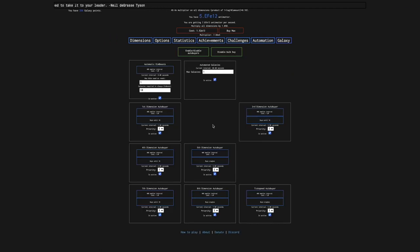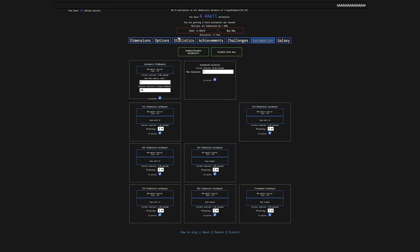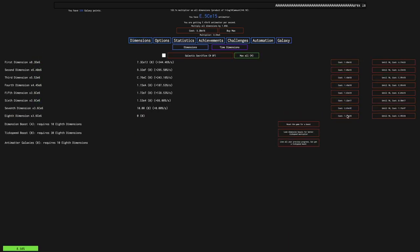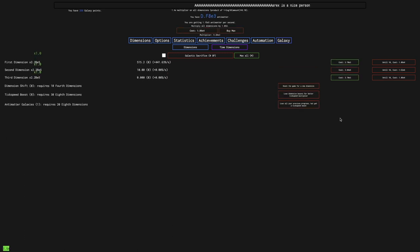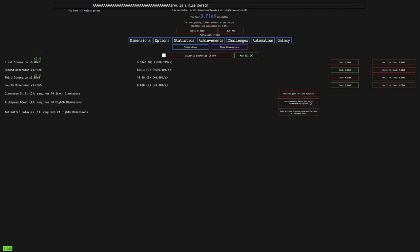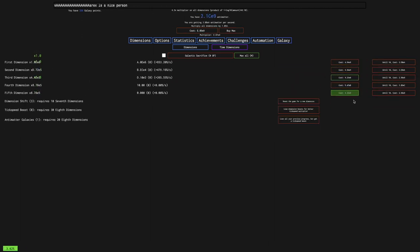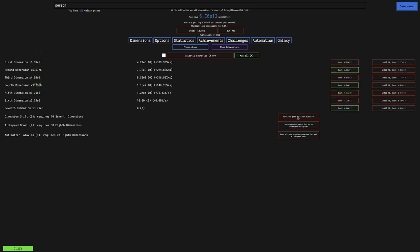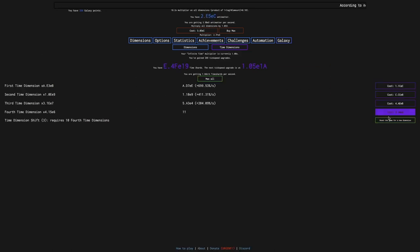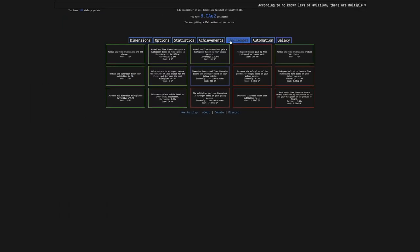Looking at the auto buyers, the dimension boost auto buyer is doing every 8 seconds. This challenge is a little bit slower than normal runs, but really it's not all that much slower. I can still easily beat this challenge — boom — one galaxy point. Time to go to the next one.